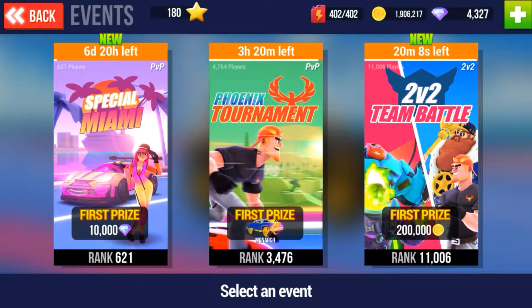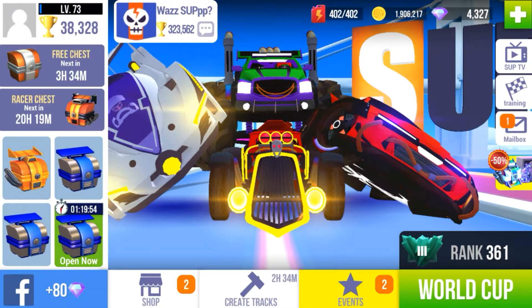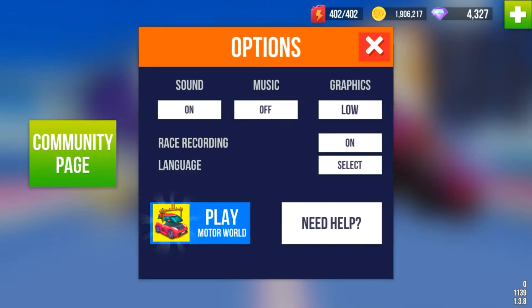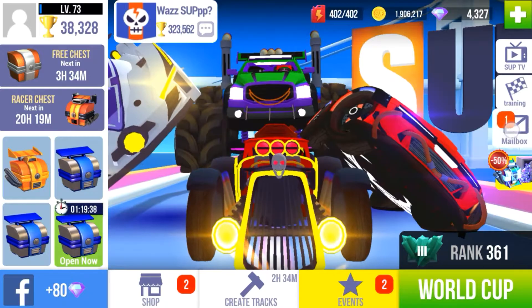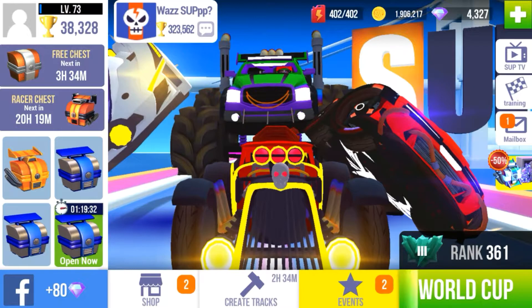Tournaments and prizes all look similar. Getting back out — garage, skins, options, cloud save — all look similar. Mailbox looks similar. Training and PvP shop also look similar.